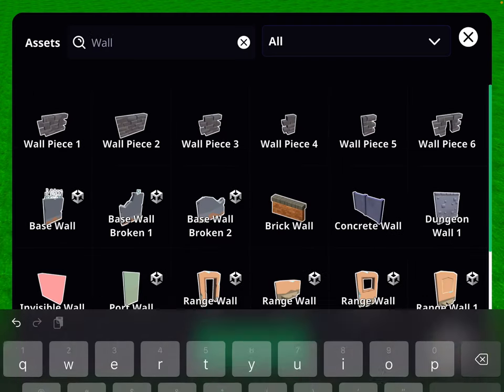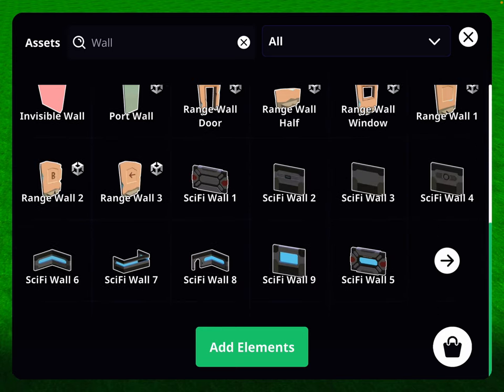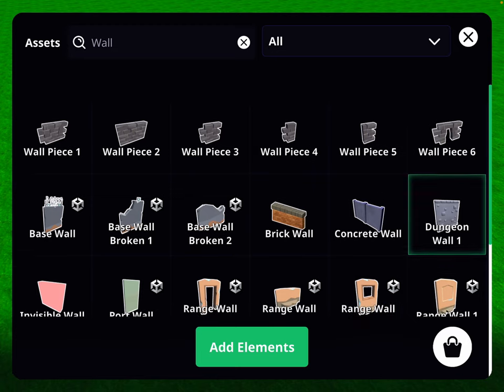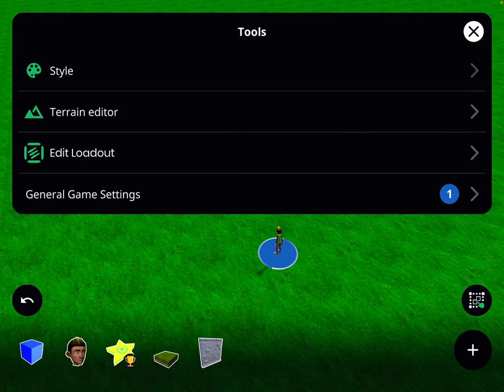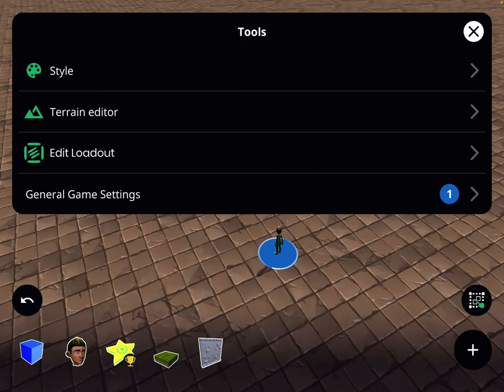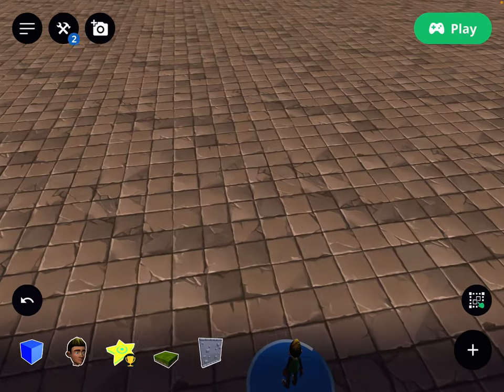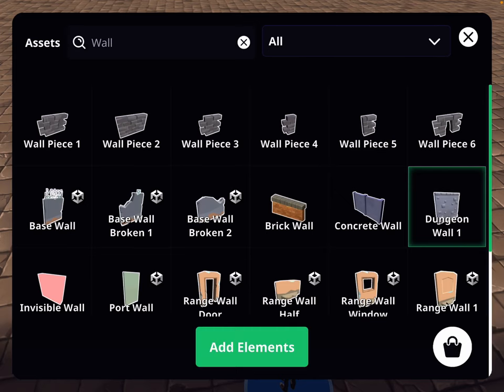What I'm going to do — it's going to be like a dungeon game, basically. So we'll get this. And since I'm going to go big brain here, I'm going to do this, so we don't have to do a floor. So we've got the wall.